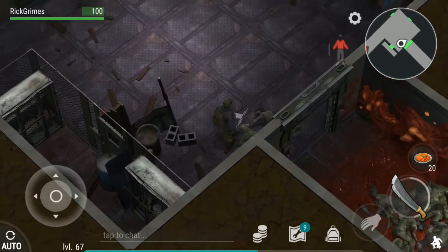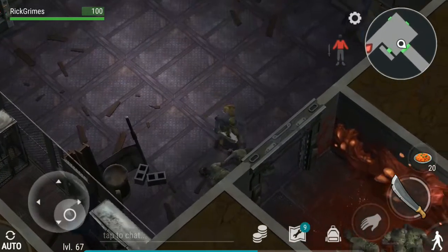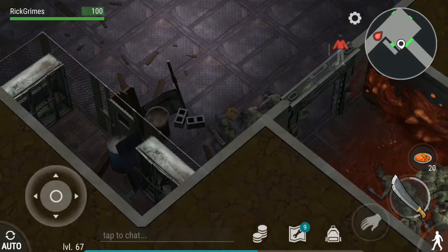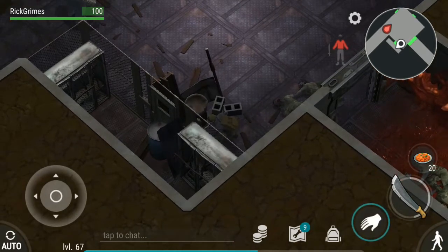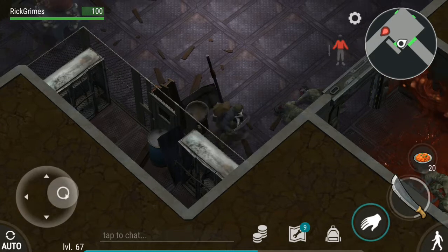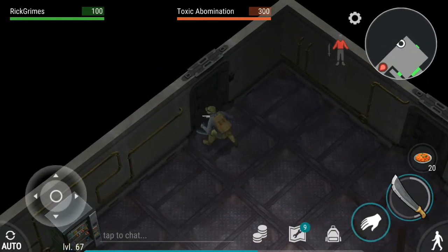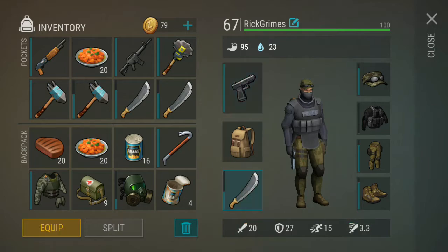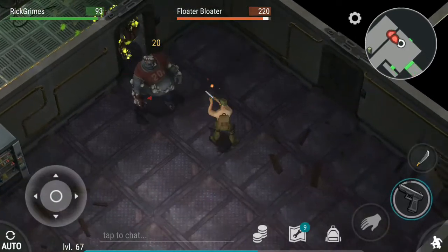I saw Mr. Falcon's video - his videos are pretty epic, you guys should check that out. He told us that you can get aluminium in level one every day, which is pretty cool. I want to show you guys where that aluminium is. You see this door over here? There's a toxic abomination and a floater bloater in there, but there's aluminium - if you want aluminium you can take it from here.